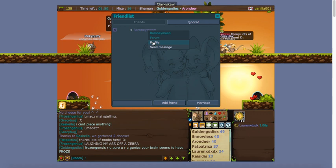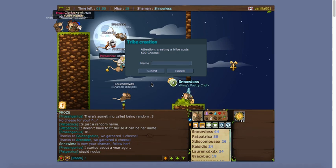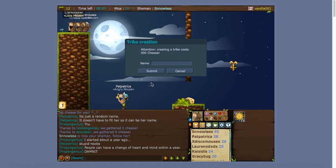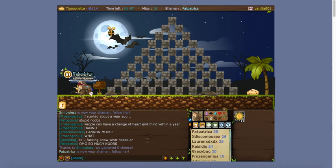You can also view their profile. This here is your tribe. Tribes are not really important right now — basically a tribe is just a group of mice that work together. It's mostly a social thing and doesn't really have much to do with the game, so I wouldn't worry about tribes right now.